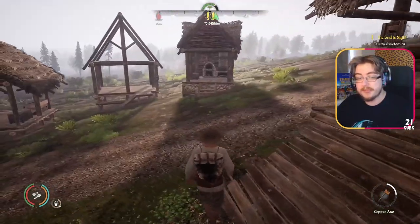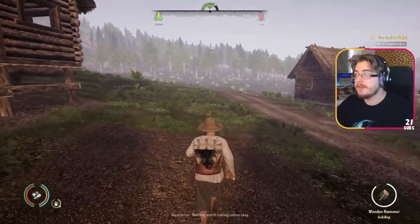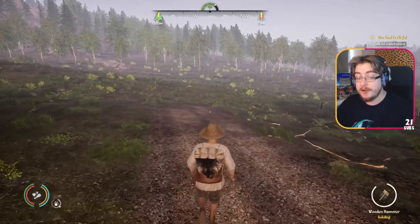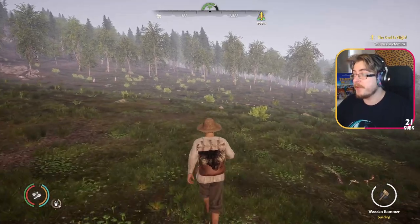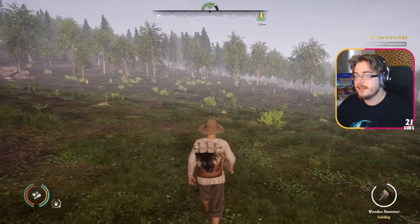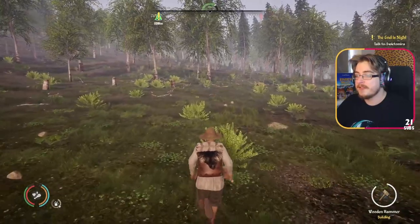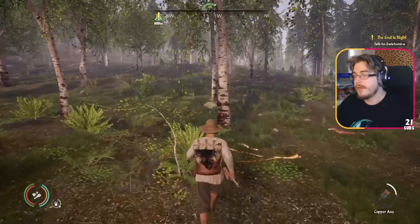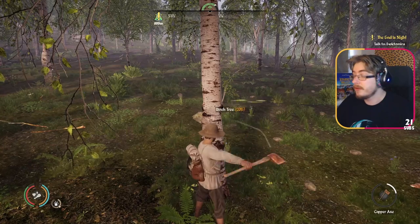I'd highly recommend getting the extra storage as soon as you can with your character - I found it helps out so much with carrying. Instead of eight logs I can carry about twenty-four now, which is insane. Plus your gear has weights, so any tools, any clothing, any food that you're carrying - it's all weighted. The only thing I've noticed has no weight is the money - coin is completely made of air apparently. The interface is entirely not inspired by Kingdom Come Deliverance. I know - I've yet to play that game, but when I open this up I've seen playthroughs of Kingdom Come and it's very, very samey. But it's all of the same era, isn't it.